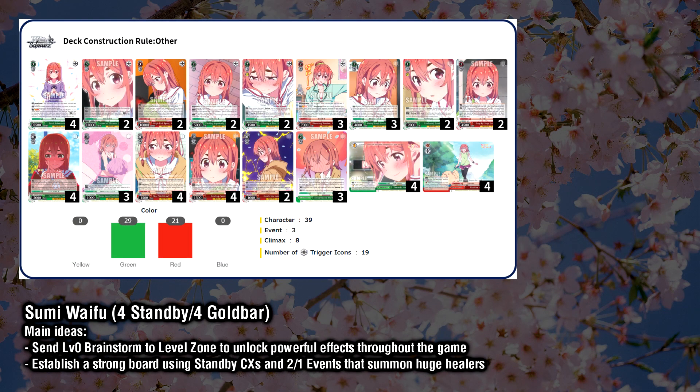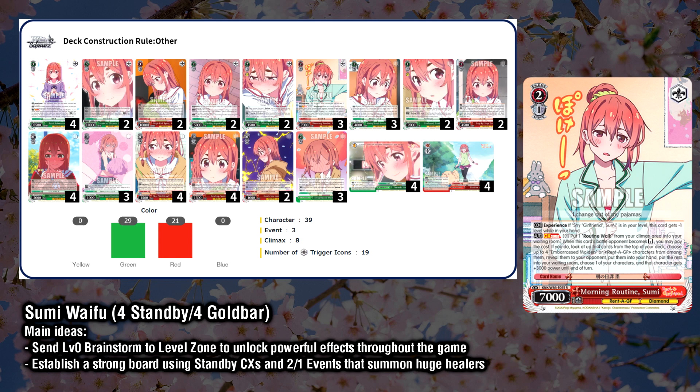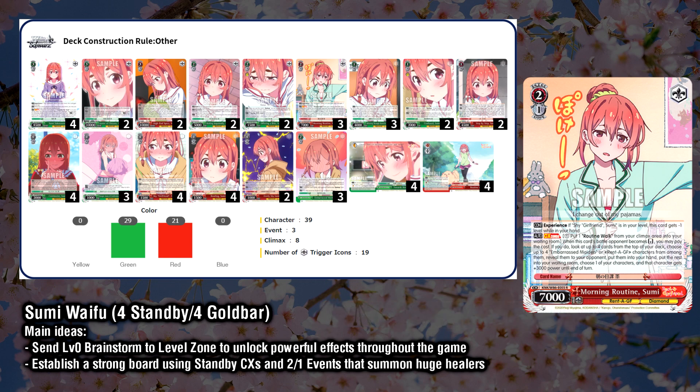Next, we have Sumi Waifu, who has a very powerful suite of cards that revolve around her level 0 brainstorm, so let's take a look at those first. Her level 1 combo in this deck is actually a level 2, which can be early played if you have the brainstorm in your level zone, so you should aim to get the brainstorm into your hand as soon as possible, clock it, and then level it. The combo goes with a standby climax. On reverse, you can pay 1 and sac the climax to look at up to 4 cards from the top of your deck, add up to 4 Rent a Girlfriend characters and/or 2-1 Sumi events from among them to your hand, and send the rest to waiting room. Then you can choose one of your characters and give it a 3k power pump until end of turn. A single copy of the combo nets you a huge amount of card advantage while also allowing you to use the standby climax to develop your board moving forward.